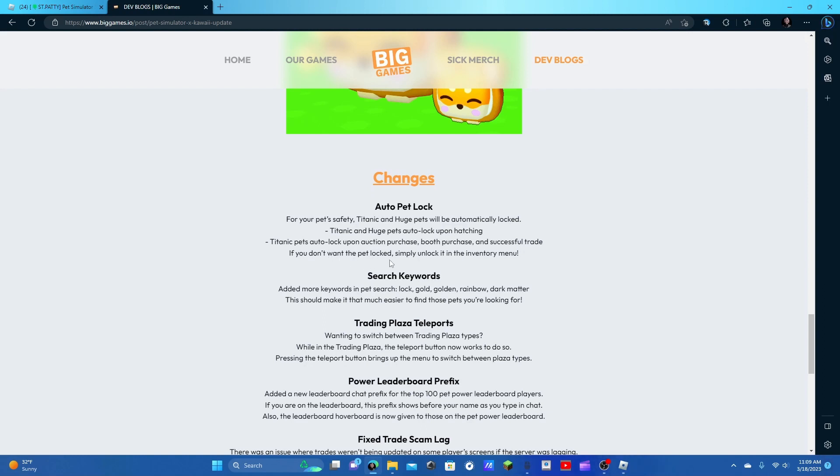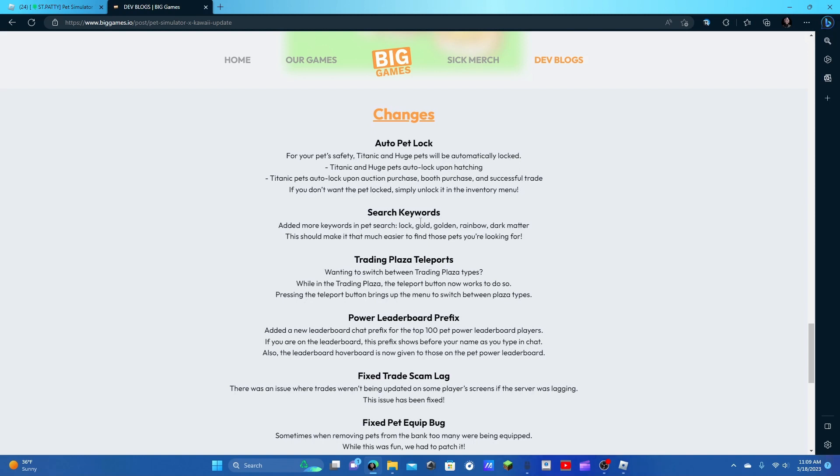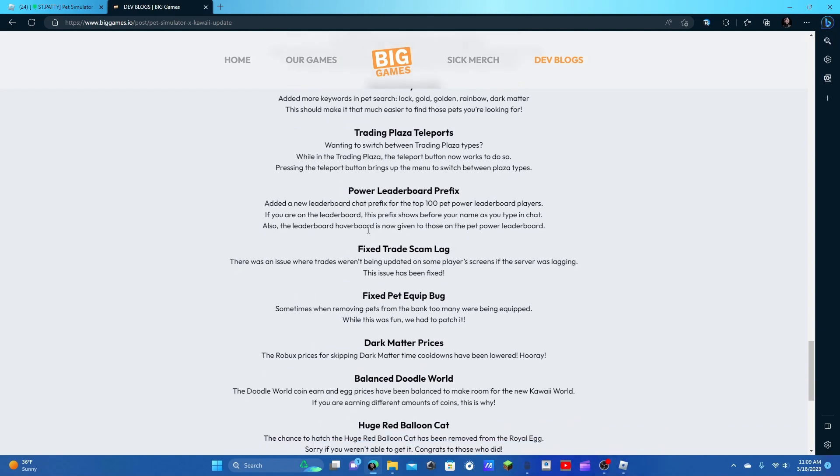If you don't want the pet lock, go to the pocket in the inventory menu. Search keywords — added more keywords to pet search: gold, golden, lock, rainbow, dark matter. This should make searching much easier. Trading plaza teleports — wanting to switch between trading plaza types while in trading plaza, the teleport menu now works to do so. Power leaderboard prefix — added a new leaderboard chat prefix for the top 100 pet power leaderboard. This prefix shows before your name as you type in chat. Also, the leaderboard hoverboard is now given to those on the pet powered leaderboard.